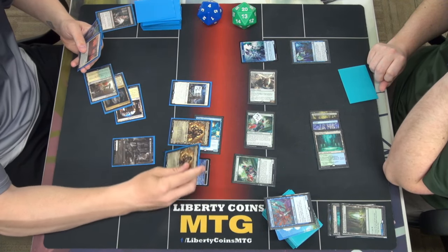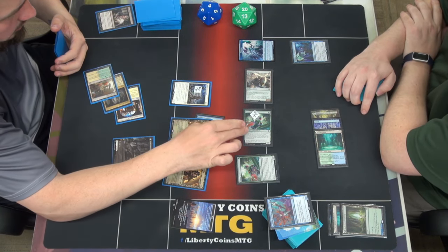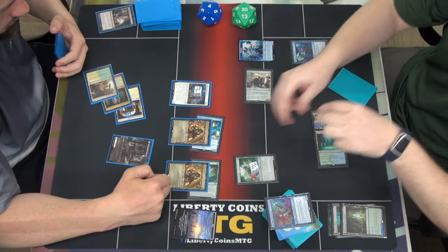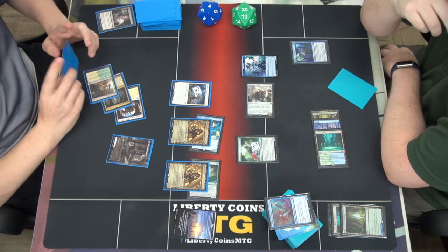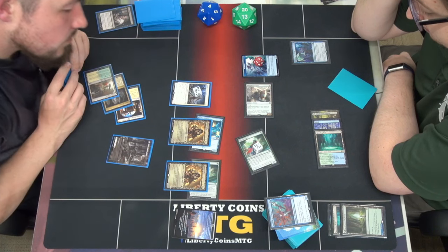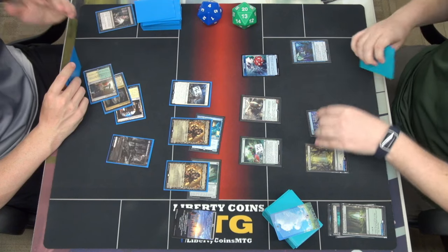I've been waiting for Nykthos. Tap three. I played another Brutal, but I don't really think it matters. My hand has been dependent on drawing a single forest, which I have not. I'll try to have a response depending on what you do. Swinging at me for three. You're not friends. It didn't really matter which one. Both of those add plus one plus one. Falia goes up. We pass.